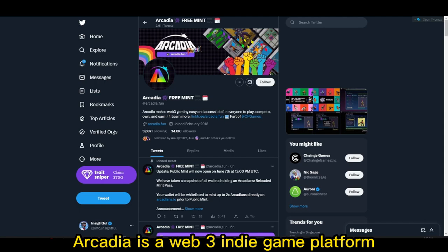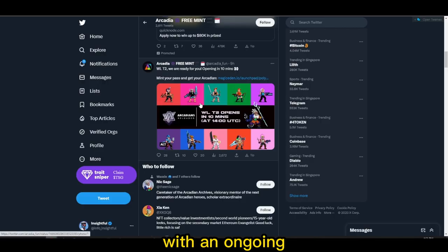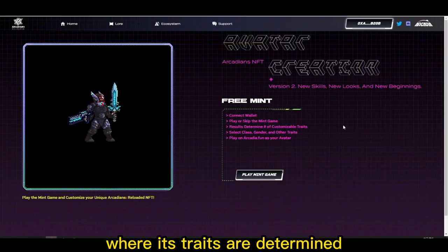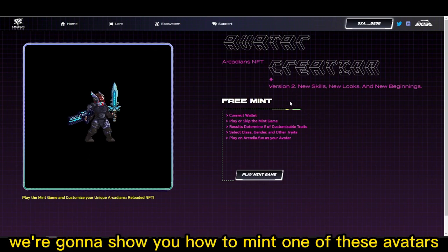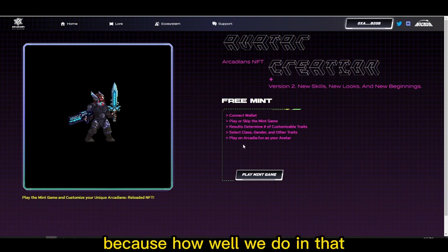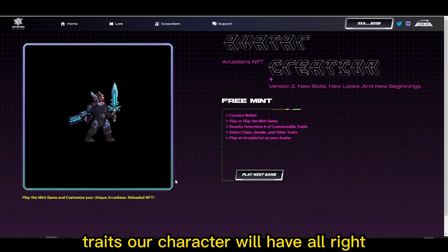Arcadia is a web3 indie game platform with over 40 different games and 5 ongoing tournaments, with an ongoing current free mint of their customizable avatar, where its traits are determined by how well you do in the minting minigame. We're going to show you how to mint one of these avatars and play the minigame, because how well we do will influence the amount of customizable traits our character will have.